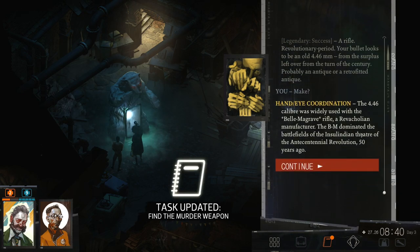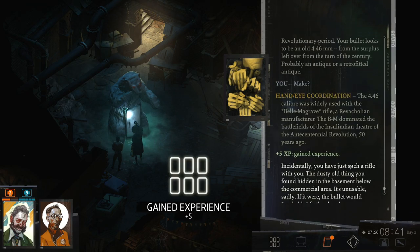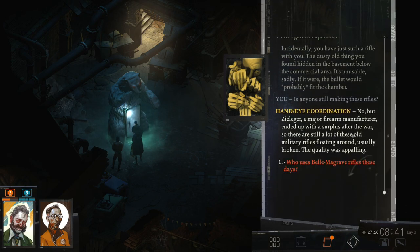The 4.46 caliber was widely used with the Belebman Grav rifle — Revacholin manufacturer. The BM dominated the battlefield of the Insul-Indian theater of the Anticentennial Revolution 50 years ago. Incidentally, you have just such a rifle with you — the dusty old thing found hidden in the basement below the commercial area. It's not usable, sadly. If it were, the bullet would probably fit the chamber. No one is still making these rifles, but Zieleger, a major firearm manufacturer, ended with a surplus after the war. There are still a lot of these old military rifles floating around — usually broken. The quality was appalling.